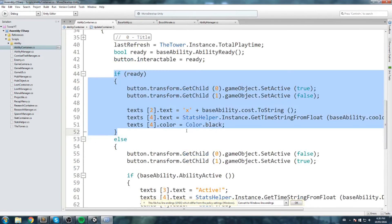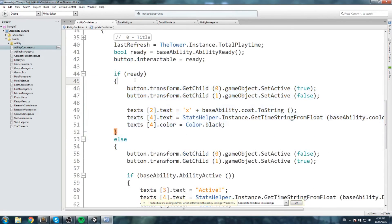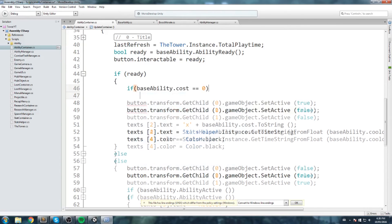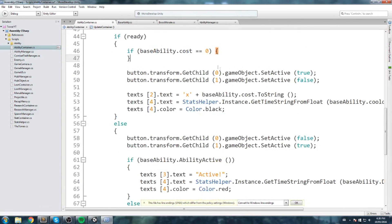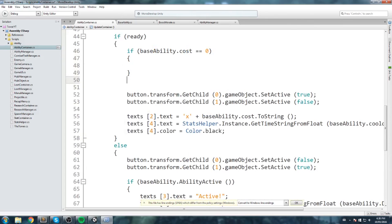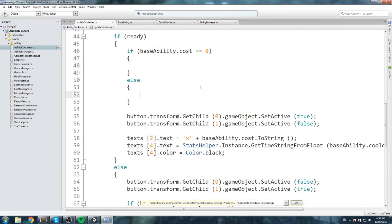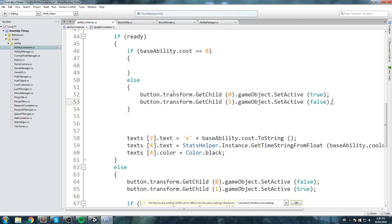Everything is going to happen inside these lines. In that if-statement we're going to add another if-statement: if base ability dot cost equals zero, open the bracket — some things happen — else, some other things happen. We'll take the button transform get child set active and put that in the else statement.